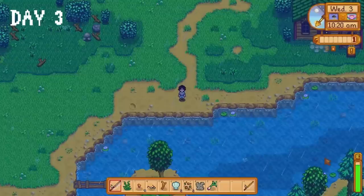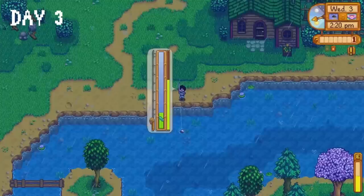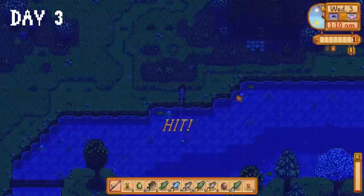I committed an act that only a certified Tom Fooler would commit — I tried to pick up my chest but it fell in the water. I was a bit miffed about that. The rest of the day was spent fishing at the river outside Leah's cabin, catching shad and catfish. I was hoping for Neptune's Glaive in a treasure chest but fortune did not favor us. We did reach level four in fishing though.